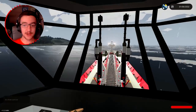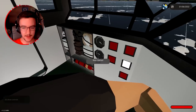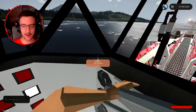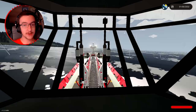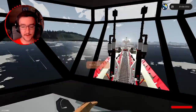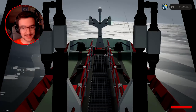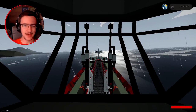One thing to mention - I fixed the ballast so we're going to fill it. The front one now works and the rear one also works. So when we're empty, we'll be a lot more stable in the water when the ballast tanks are full. I've turned off the deck lights because they're very bright.